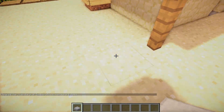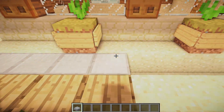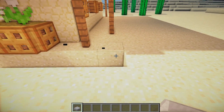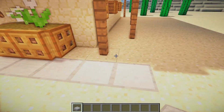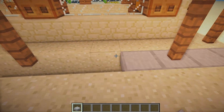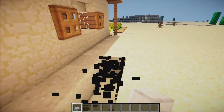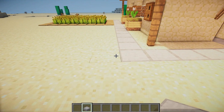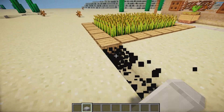Grab some stone slabs and place one, two, three, four, five, six, seven, eight, nine, ten, eleven, twelve, thirteen, and fourteen. Bring out one more block and take it all the way around the build. Place one in front of the door, take it under all the fences at the back, one block over, and connect it around the other side. From this corner of the stone slabs, break another one, two, three, four, five, six, seven, and eight blocks out, and take them all the way along until they reach the farm.